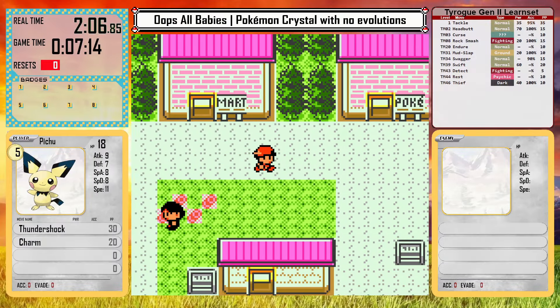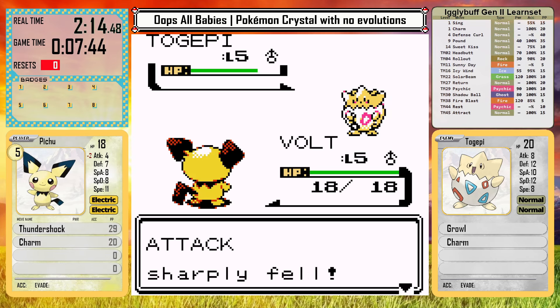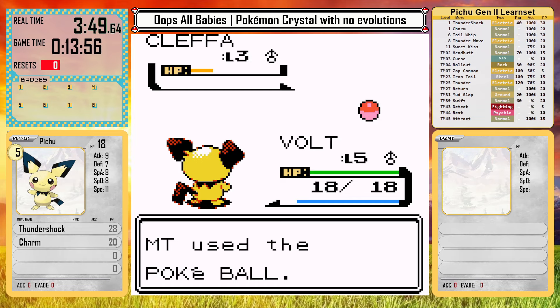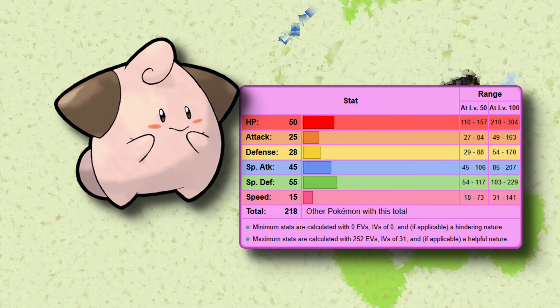Since Pichu got the spotlight last time in my solo run attempt in Gen 1, Silver now has Togepi as his starter. I will be catching all 8 babies throughout the run — I obviously can't use them all at the same time, but I will use as many as possible. First up is a Cleffa right away on Route 29. This is one of the three normal type babies in this generation. It does change to a pure fairy type like Togepi later, but it has pretty well-rounded base stats and good special defense, though it is very slow.